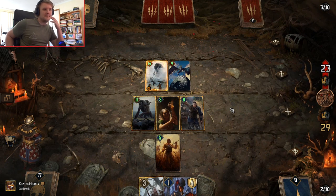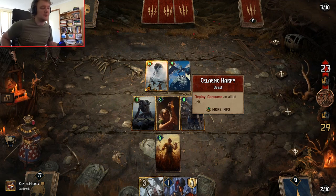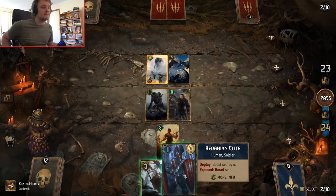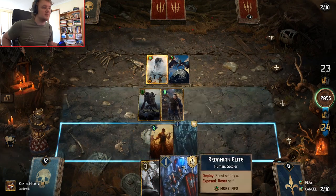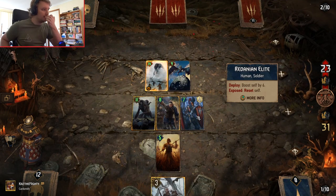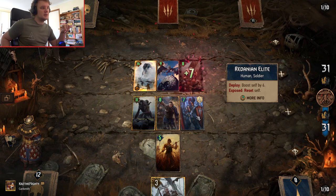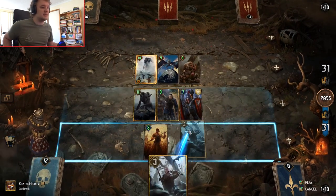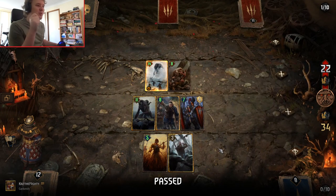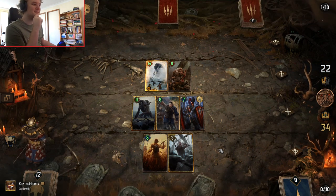We still have Geralt, so we can still kill his 14-power unit at any point, or even the Harpy as well. This guy comes down and boosts himself by 6, and then if his shield dies he goes back to 1. Consume a bronze unit in your graveyard — that's fine because we still have Geralt. We're at 31. Let's play Geralt and kill the Harpy. Now his last card needs to get him 12 points or more — I don't think he can because he would have played it by now. I think we got this.